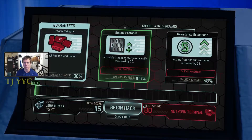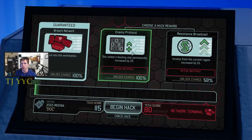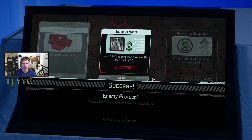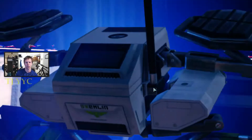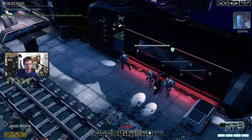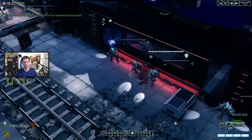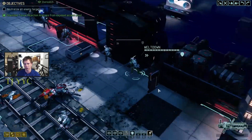I can walk up to it, or I can hack it from range. I elect to hack from range, bypassing security - because I don't really want to step out there. Let's see what goodies we get here. Increase this soldier's hacking stat permanently by 20. Well, yeah - I want that. Sweet. We'll be able to punch through and always be able to get those Skulljacks more consistently now. We've confirmed successful acquisition of the Advent Files. Eliminate any remaining hostiles in the area. That might call the reinforcements in, so we'll just put everyone on overwatch to be on the safe side.